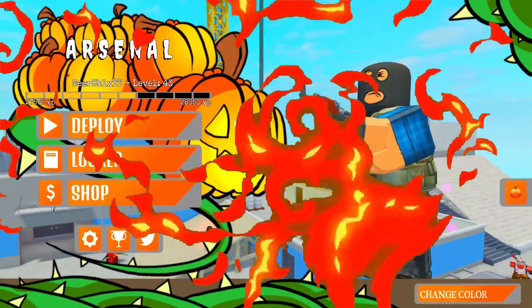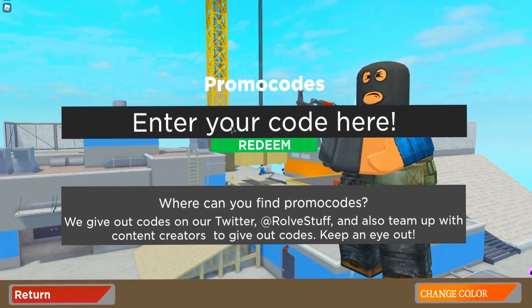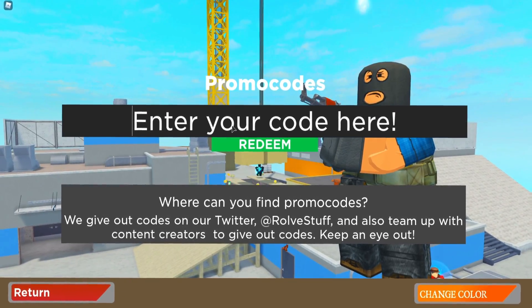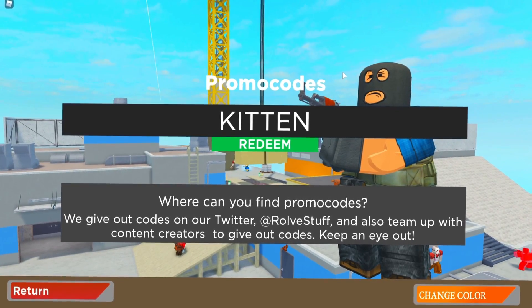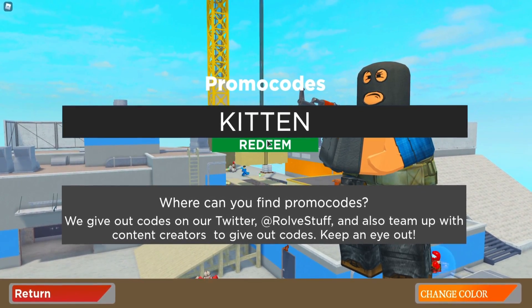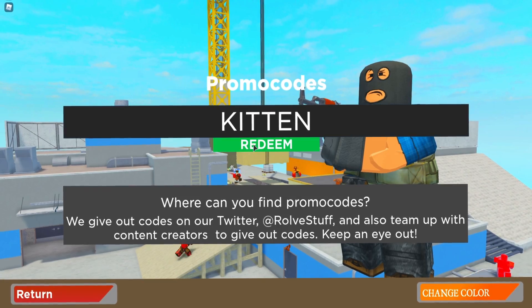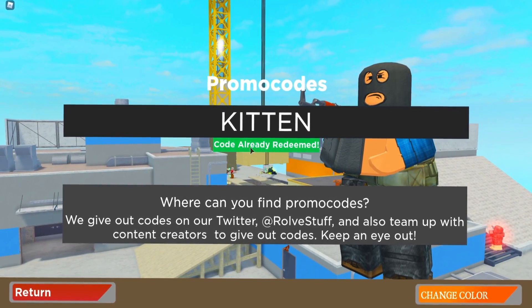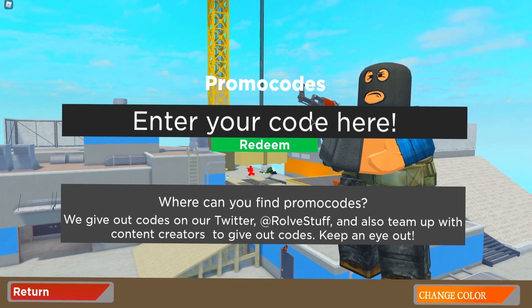Let's go show you guys the codes. Go to the menu and click on the Twitter logo to redeem codes. The first code is 'kitten' - if you redeem kitten right now you'll be able to redeem this code. As you can see it says 'code already redeemed' so this is still a working code.